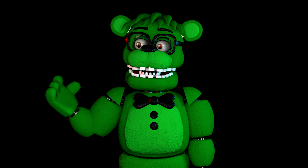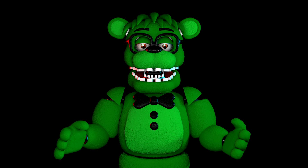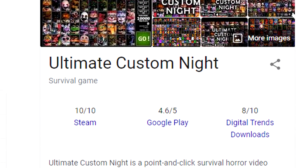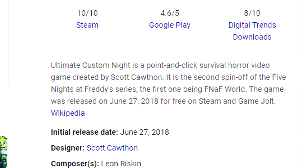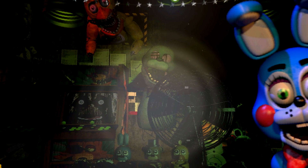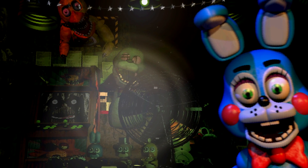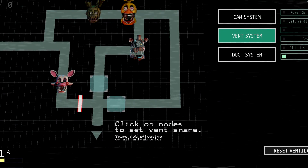I thought about what I should review next, and it was decided that I would do Ultimate Custom Night. What is Ultimate Custom Night? Ultimate Custom Night is a point-and-click survival horror game published by Scott Cawthon, released on June 27, 2018. The whole purpose of the game is to try to defend yourself against 50 animatronics from all kinds of Five Nights at Freddy's games, using mechanics from previous and recent entries of the series.